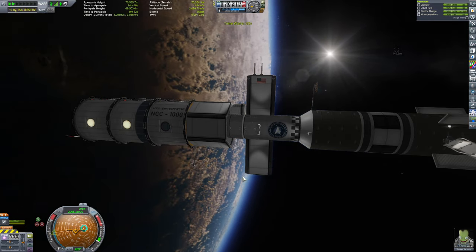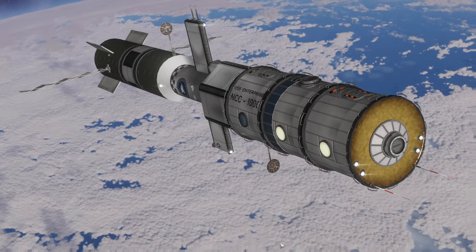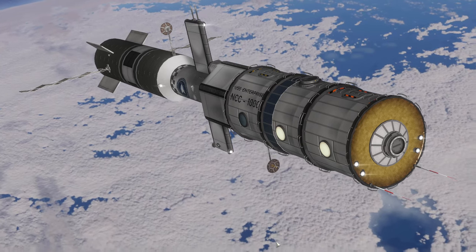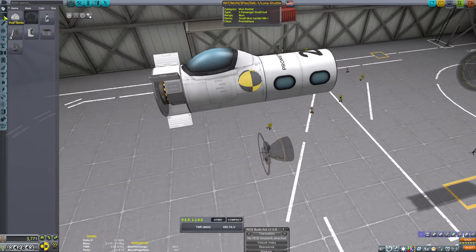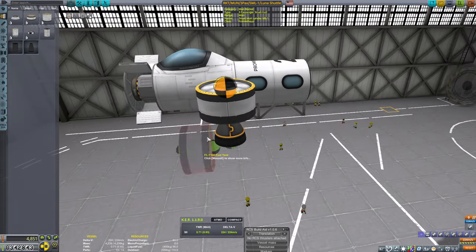Kerbin's first inter-system ship — not interplanetary, just one that can fly around Kerbin's system. Looks nice. I think the name suits it. I'll be working on the lander as well as the third module, and we'll try to get this bad boy operational here pretty soon.